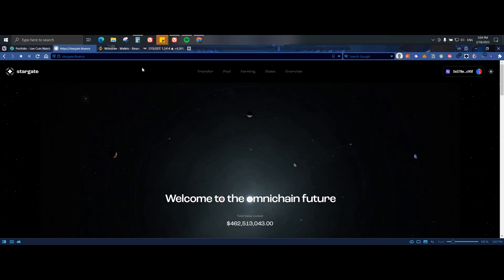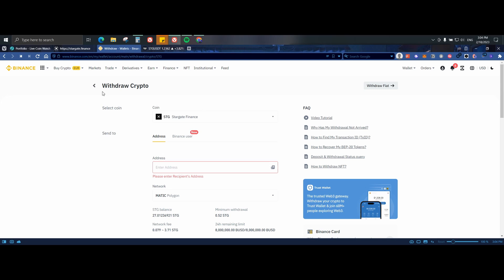Let's start with Binance — this is my go-to centralized exchange. I posted some money using my card, purchased some coins, and send them to my different wallets on MetaMask. I already have some coins on Binance. I'm going to be choosing my address — as you can see I have 27 STG coins.